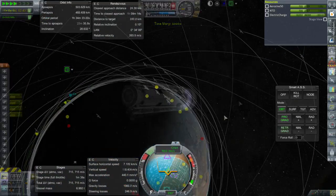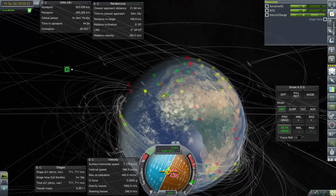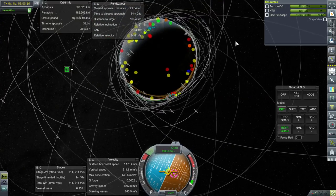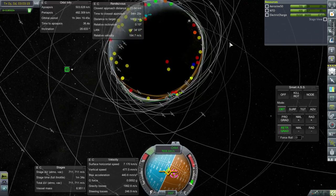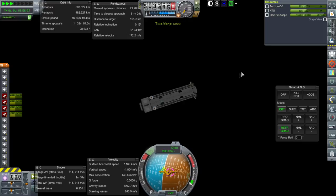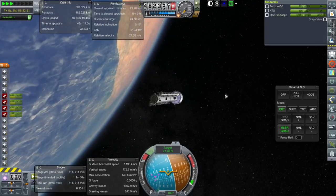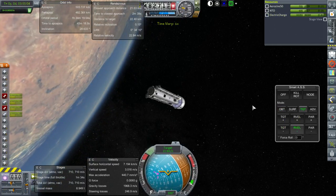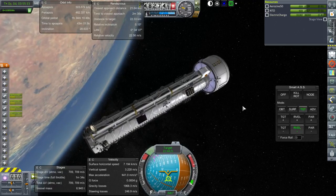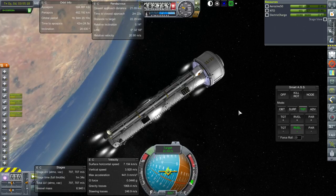Minimum close approach is about 25 kilometers. We'll get to the other end of our orbit and figure out the rest. Electric charge is holding out for this two-orbit rendezvous. Relative velocity to the target is only 23 meters per second. We've got some good powerful RCS on this thing.